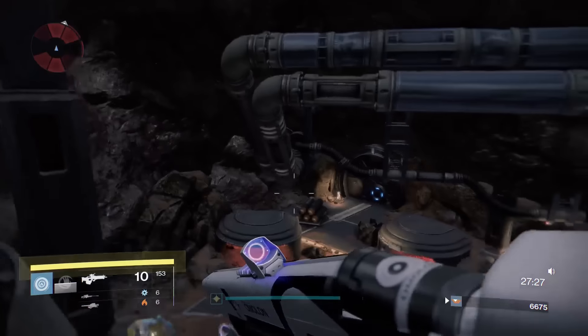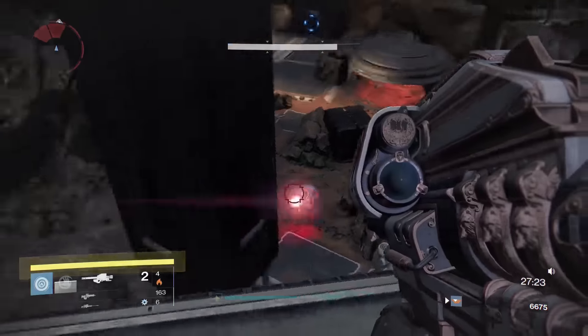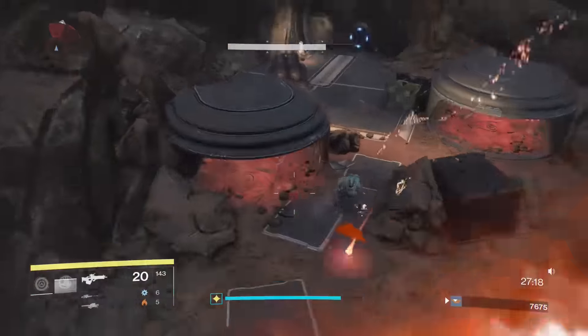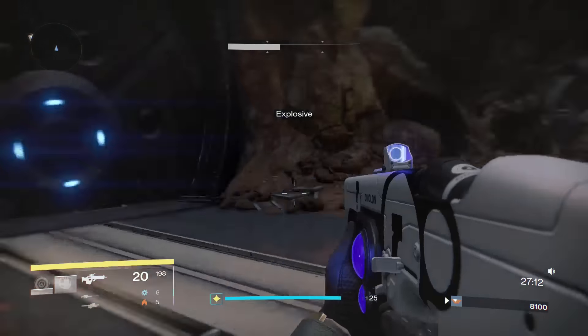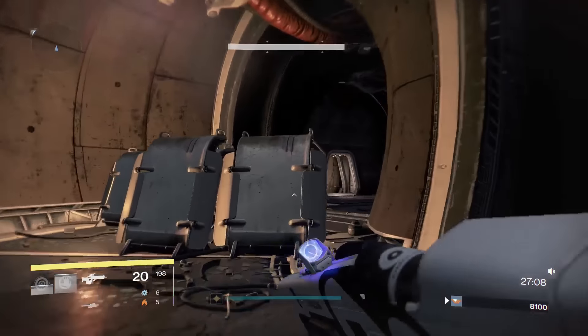Come up here and look at that door in the back — make sure it is blue. If it is blue, you're in pretty good shape. Taking out that Colossus with the Airborne perch is always the way to do it. Get to the door, take anything out, hide behind cover, and once the door is open, move on.